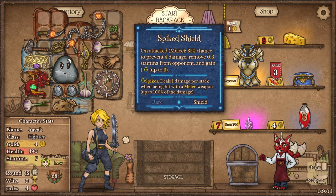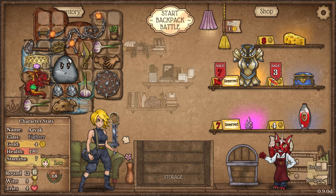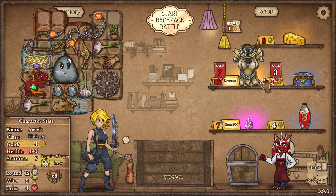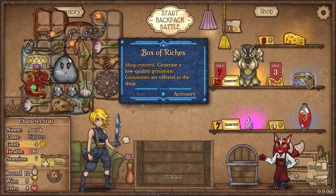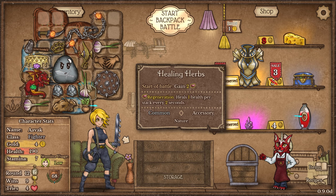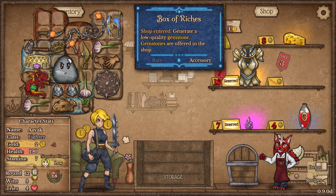We've now got a couple of other options open to us — specifically this slot is now open. The double pouch gives 20% faster activation. I could maybe finagle the box of riches as well. At this late stage going for box of riches maybe not the best use, but I don't necessarily think it's a bad use right now — especially since it's on sale, I can always sell it back once I've got a couple of extra gems.